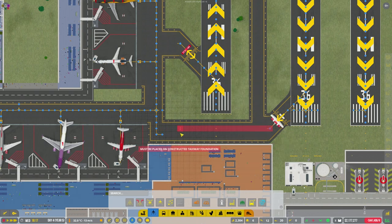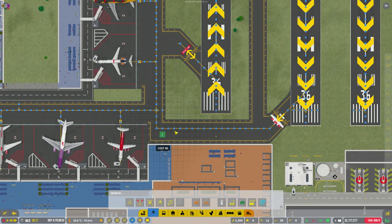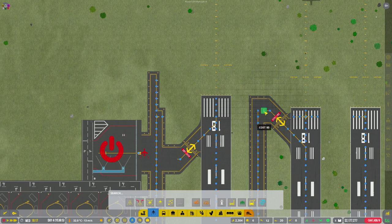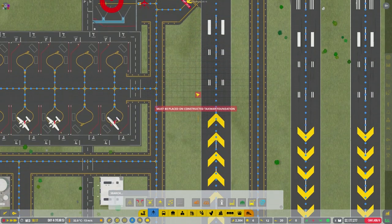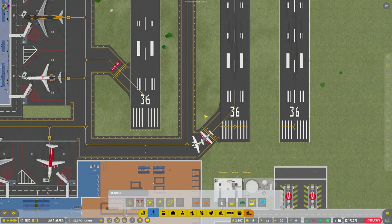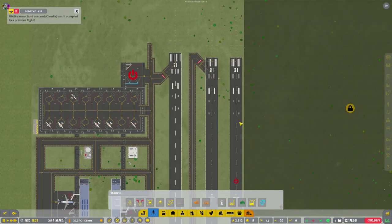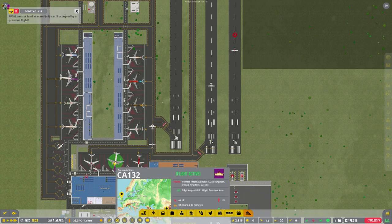Push that across there — we can get rid of these bits. We can have a path going all the way up to the top as well. I hope this works! Join that up and that can be joined up too, and I can get that remote stand up and running shortly hopefully. Fingers crossed — it looks like we're getting lots of flights coming in now.